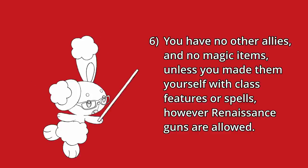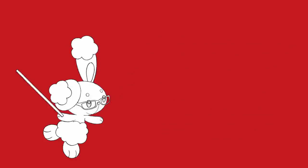Renaissance guns are allowed. Sixth: you have no other allies and no magic items, unless you made them yourself with a class feature or spells. Finally, it is the sixth turn of combat. This rule was just to prevent features which only work on turn one, such as Gloomstalker's Dread Ambusher, from working. It also allows more than enough time for any setup that you might need to do. At the time we had a thing about 3-feat backgrounds, so we ended up banning them — the best you could get from any of them is Magic Initiate for Find Familiar, Booming Blade, and Create Bonfire, and that's not super impactful.